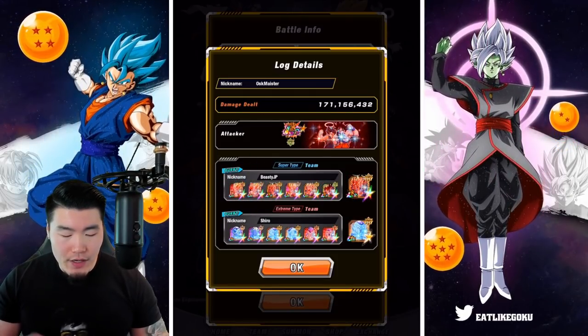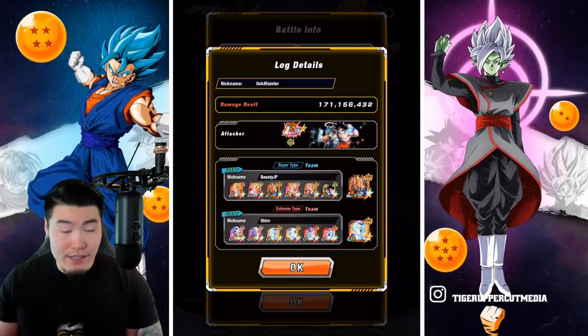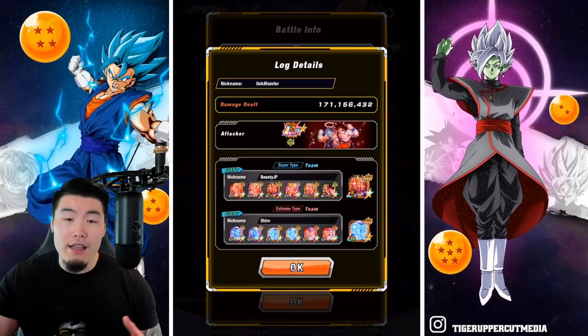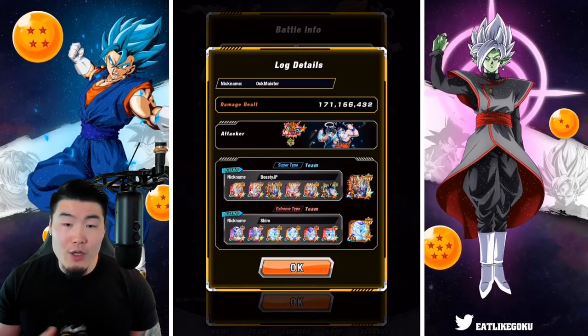For the super side, as far as the supporters go, you basically want to look for Super Gogetas or the LRs — the STR Gogeta, the INT Gogeta, the PHY Goku and Vegeta, and also the TEQ Goku and Vegeta. For the connector, most people are using the LR PHY Goku and Vegeta.